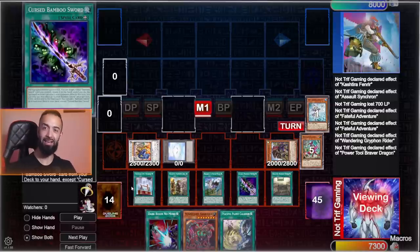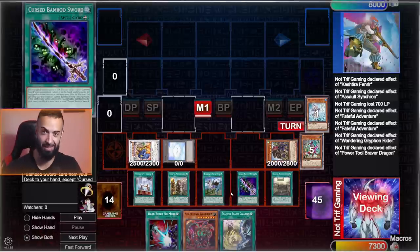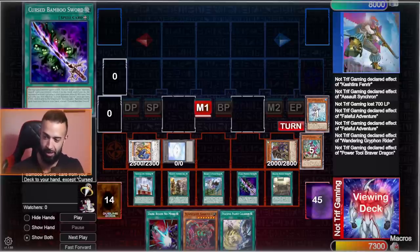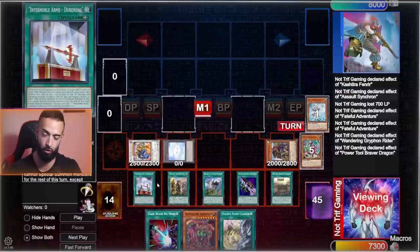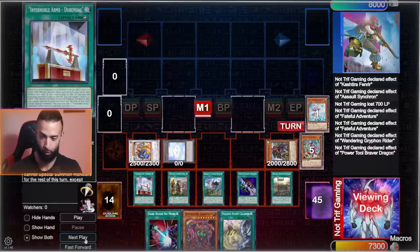Why these three equip spells? Simple — the Bamboo Sword cards used to be completely unplayable, but now they're essentially Pot of Greed. Every one of them lets you draw. Isolde gets you Isolde. But you're not playing Infernoble brick nonsense — you're only playing equip spells that actually help you. Drawing a Bamboo Sword is remarkable; it's a plus, and you can get it to the graveyard any time to get the other Bamboo Sword. That's the premise of the deck. One Synchro 9 is essentially drawing you six cards. This combo is absurd.